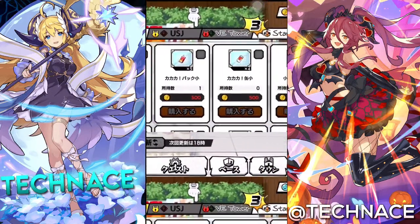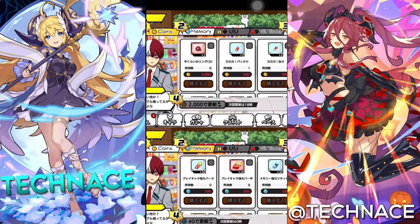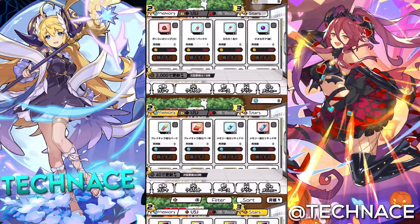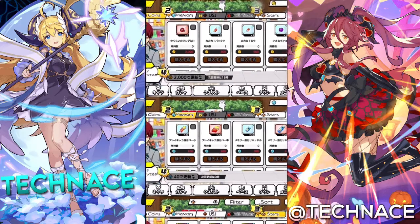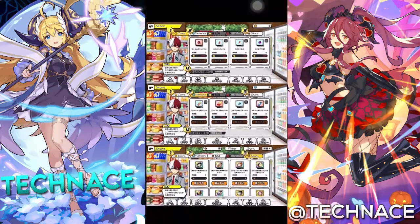So coins — we have here a small amount of materials you can buy daily. Of course, a certain amount of coins. You can also refresh the shop using coins on this part of it.